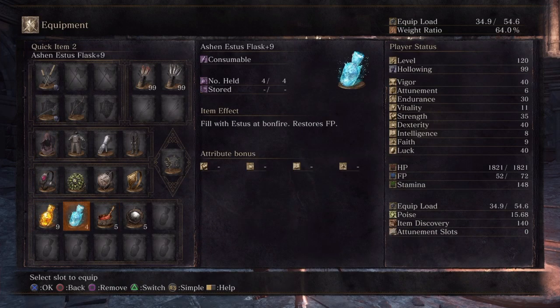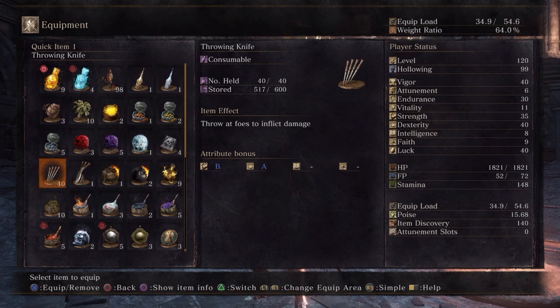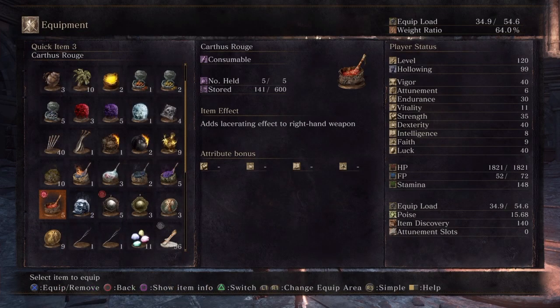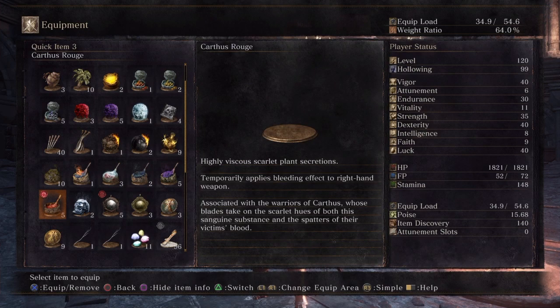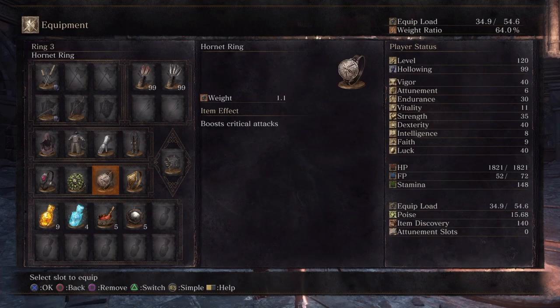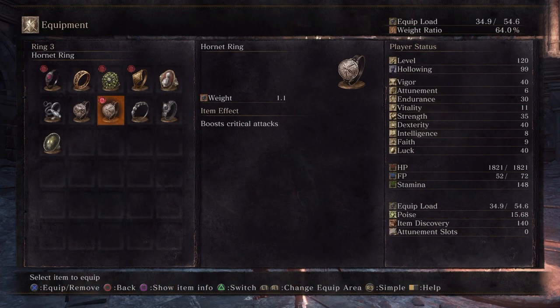For invasions I'd recommend a consumable bar setup with Carthus Rouge, Lloyd's Talismans, and a couple blue flasks to keep that weapon art going, because that weapon art is just so deadly. It's your bread and butter for applying burst damage and taking out very aggressive hosts and phantoms. For duels you could choose from a variety of throwables — with strength and dex any of them works well — but most importantly you want Carthus Rouge to make things bleed absurdly quick.